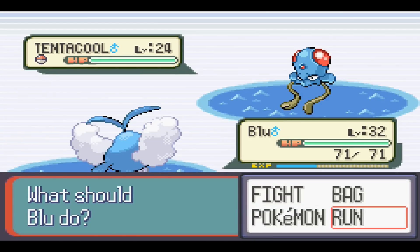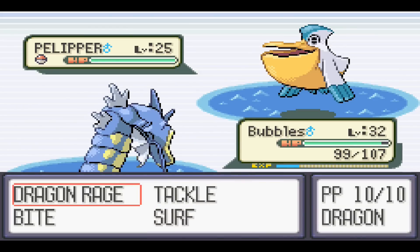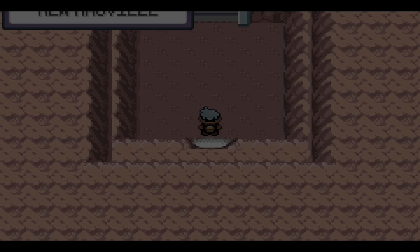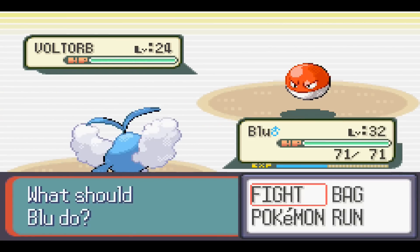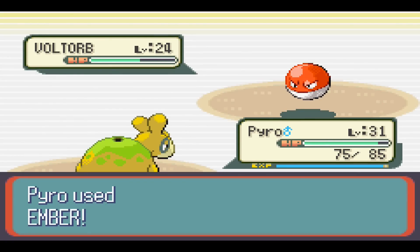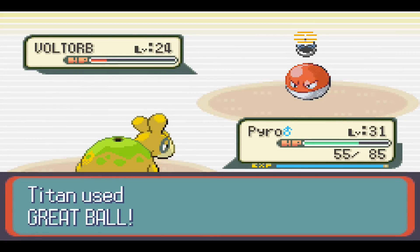Let's see if there's anything else useful here. So let's just go to New Mauville. We hit the blue switch and it opens the blue door. The first Pokémon we find here is a Voltorb — and we didn't have one, so let's catch it. Let's get Blue out and throw Pyro in. Ember won't do too much damage — Sonic Boom does 20 damage. Ember puts it in a perfect position to capture. Voltorb is nice — we need an electric type again.